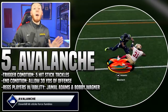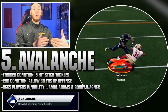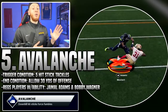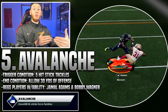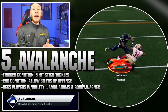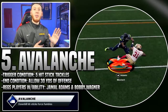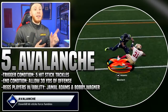Once activated, Avalanche forces automatic fumbles on downhill hit sticks. I interpret this as a north-south, head-on collision where you square up and get a hit stick square on. If your opponent is running down the field and you meet them from the side, I don't believe that triggers the fumble. Based on my testing, you need to be square on - I don't think it has to be behind the line of scrimmage, just head-on.